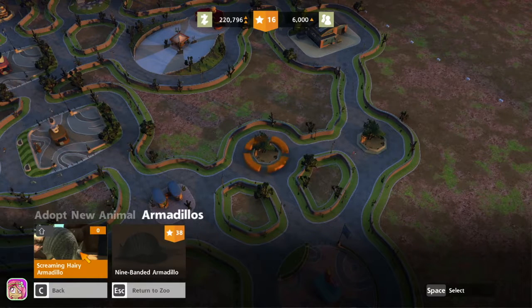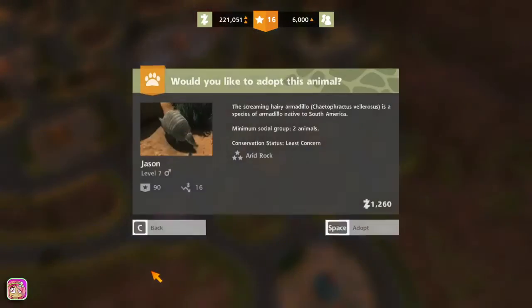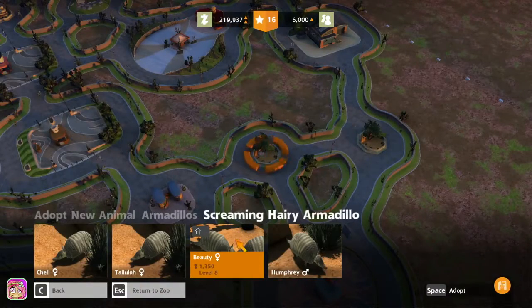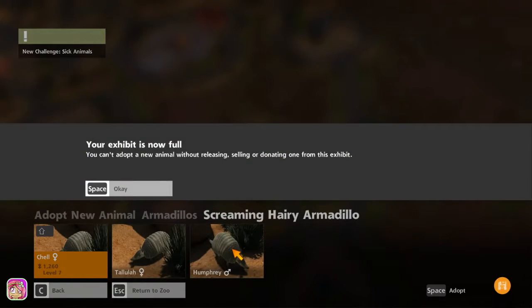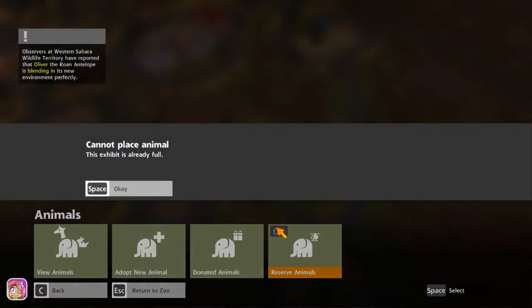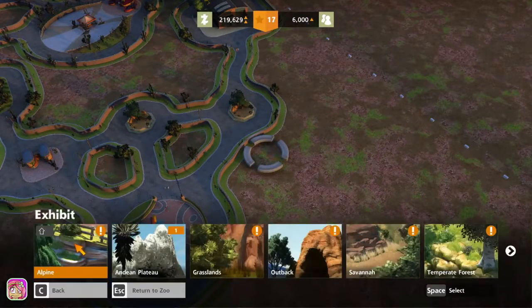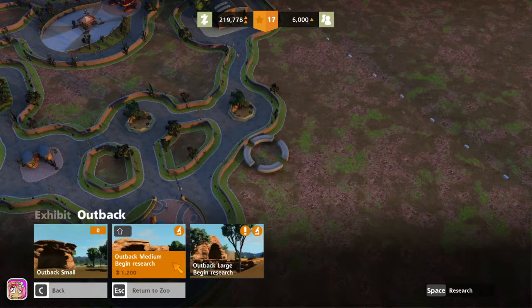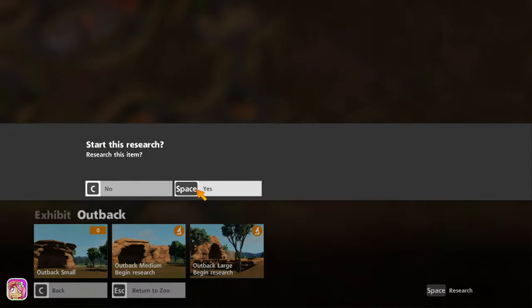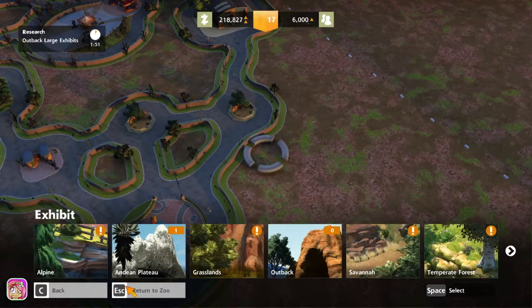Let's get ourselves an armadillo or two — screaming hairy armadillo, that seems a little crazy. Let's adopt Jason and Beauty, why not? I'm screaming hairy armadillo! We got lions, awesome! I want to research the outback large exhibit and then put lions in there. Let's get out of that — outback large, because obviously we want our lions in a large place.